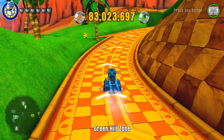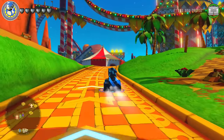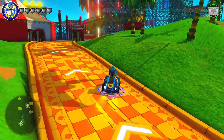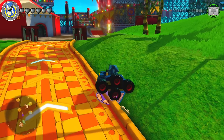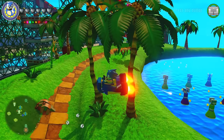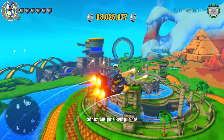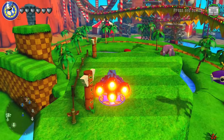It does turn into things other than a car, so we're going to go ahead and check it out. We can turn it into the Blue Typhoon, which makes a little more sense because it flies. But we do have the Tornado from Tails, so I think we'd all pretty much rather just use that if we're going to use a plane. There is a third mode as well.